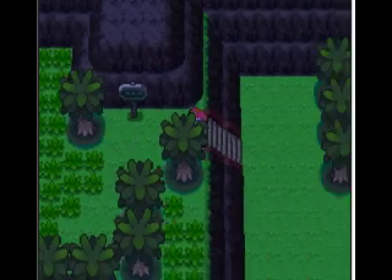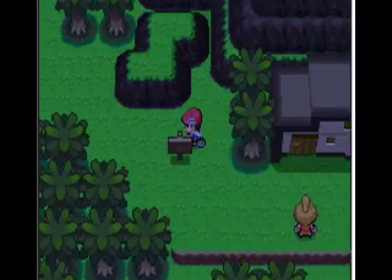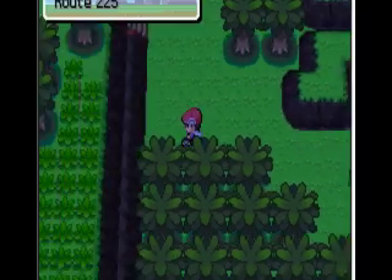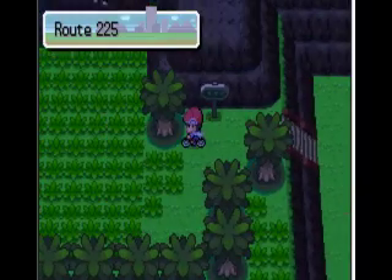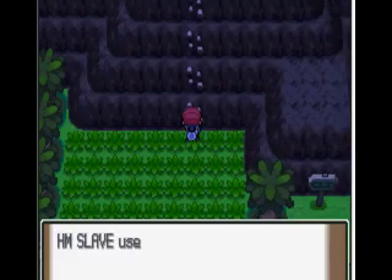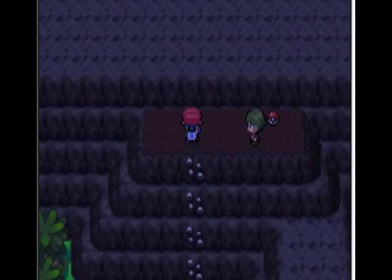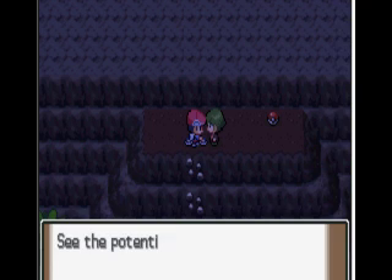If you want to come down here you can get an - oh, this is the Survival Area, then what the heck is up here? Let's see. Oh, just a trainer and a Pokeball. No wonder, go figure.